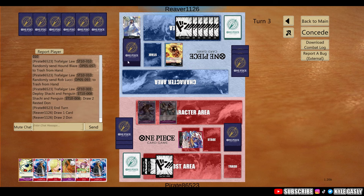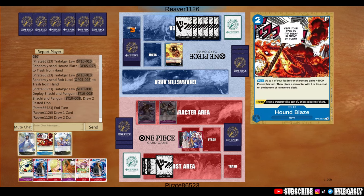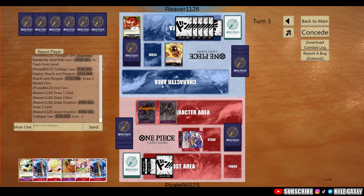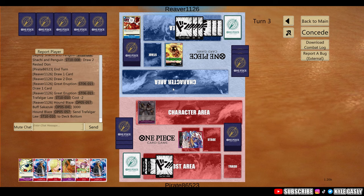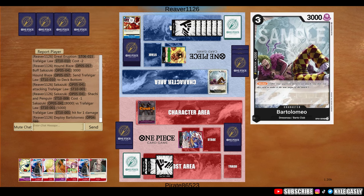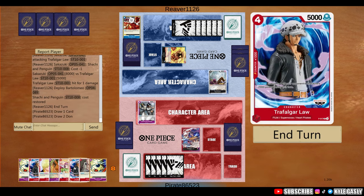Back into the game — 6 DON, let's see what they got. We made a key play earlier, potentially game-winning, by dropping Law to get rid of a Hound Blaze and a Rob Lucci from their hand — massive. They got the Great Eruption, as expected, which gets Law down. They have another Hound Blaze. They send our Law to the bottom of the deck and attack us straight up for 8 on 5 — we have to take that. We get a Gordon, which is massive for later, and they throw down the Bartow blocker.